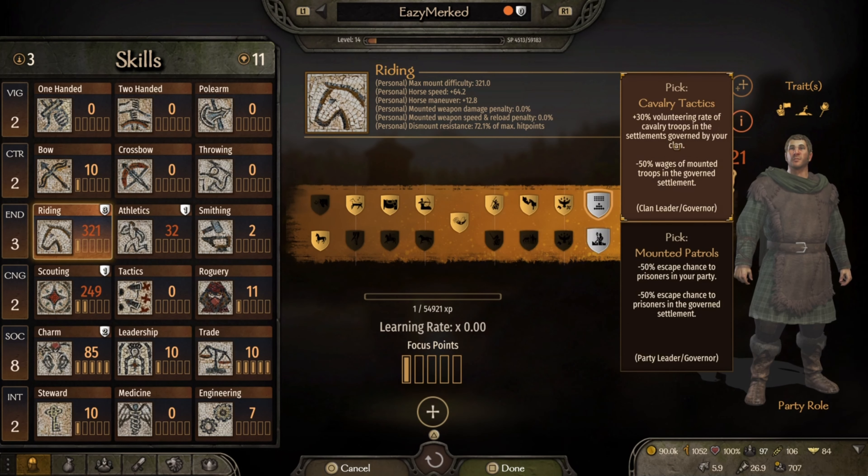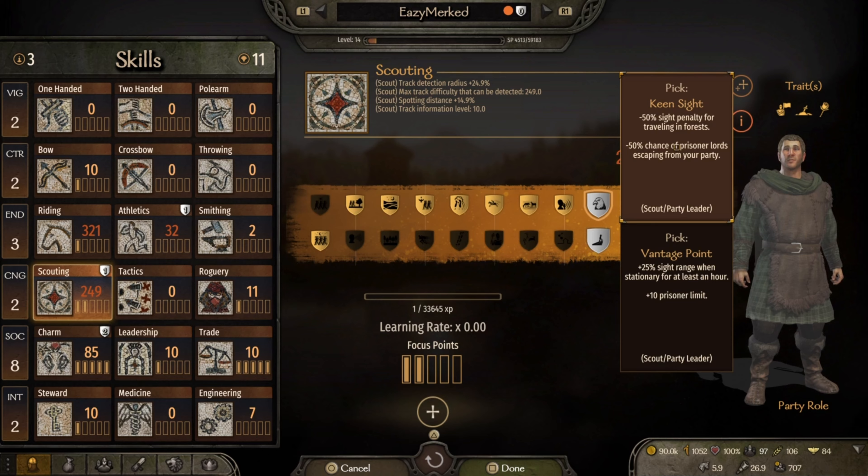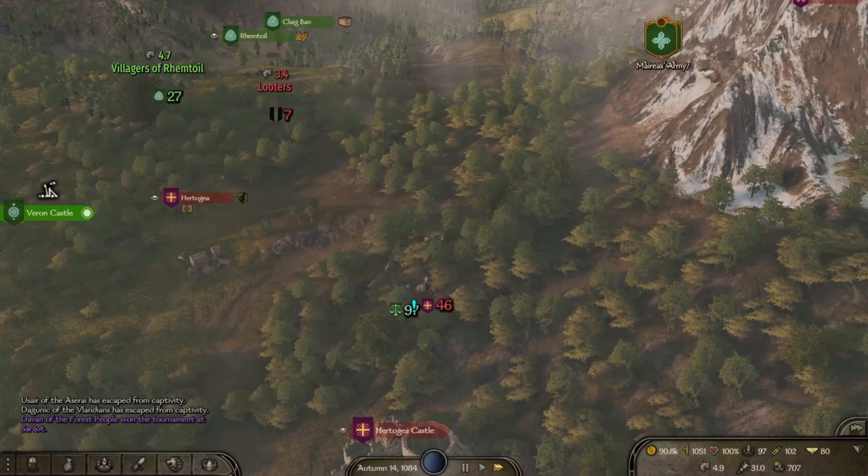Get these two perks that decrease the escape chance of prisoners in your party, and now go and hunt down some juicy lords.